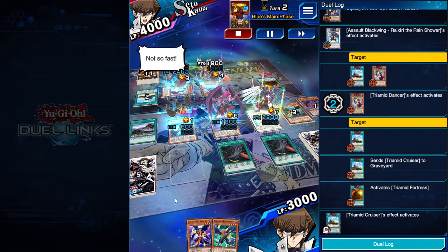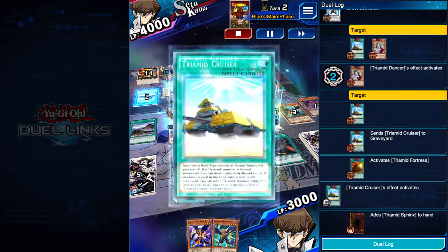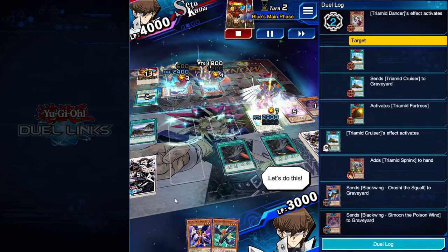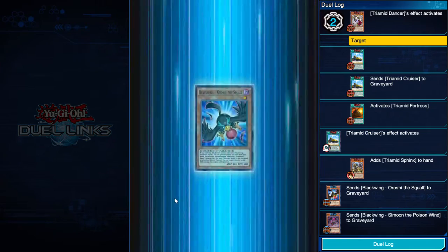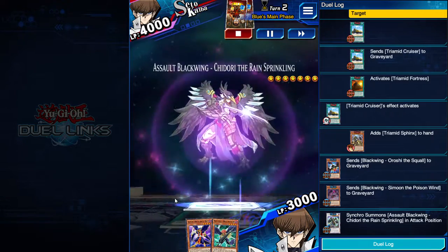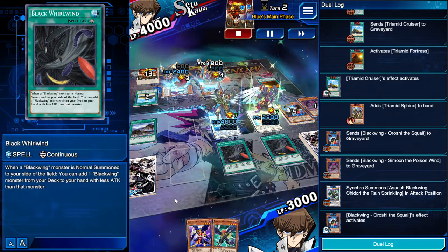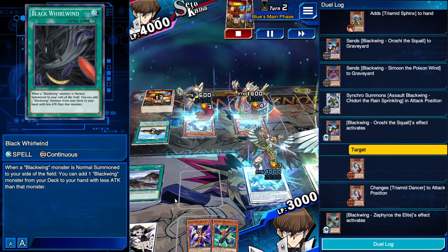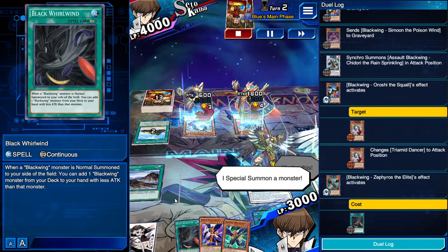Not so fast. My field spell activates. I special summon a monster. Let's do this. I synchro summon a monster. I synchro summon a monster. My monster's effect activates. My monster's effect activates. I'll play this. I special summon a monster.